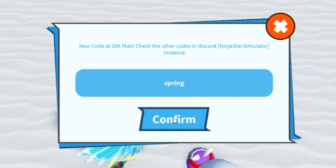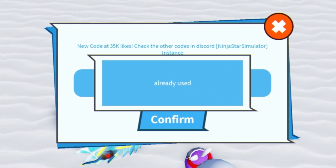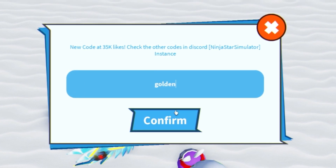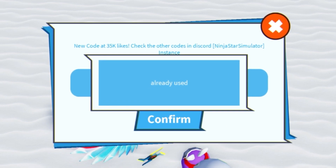After that, we have the code 'spring' — go ahead and redeem that. Next, the code 'potty' — feel free to pause this video at any point if I'm going too fast. After that, I've got the code 'interesting', then go ahead and enter the code 'golden'. Next we have the code 'gift', and after that the code 'double'.